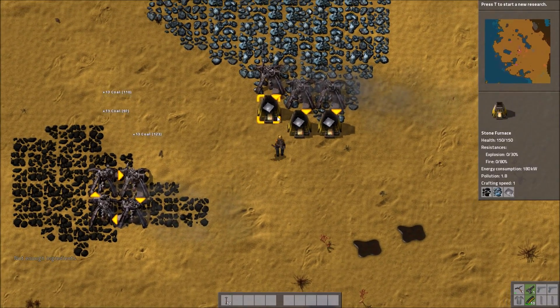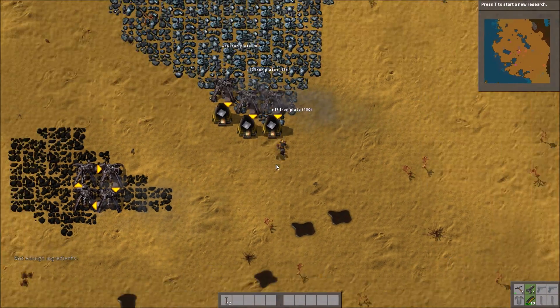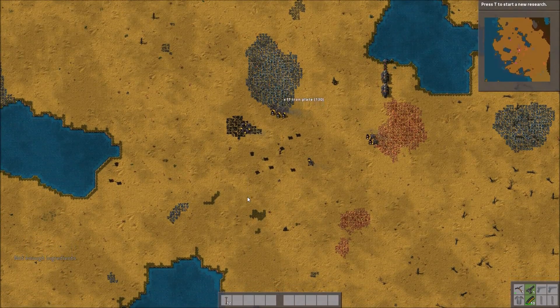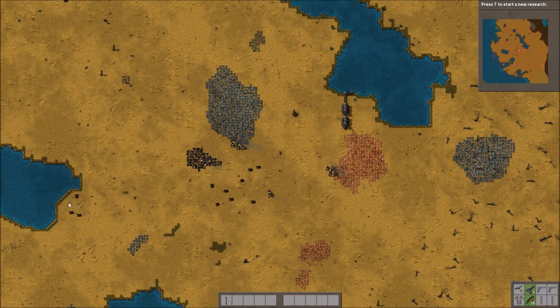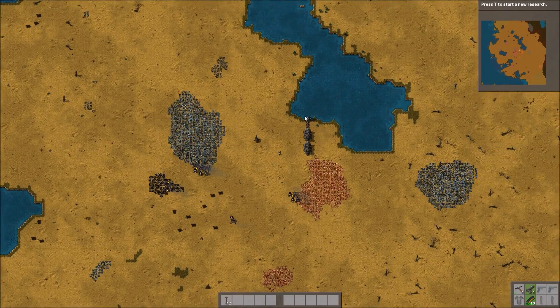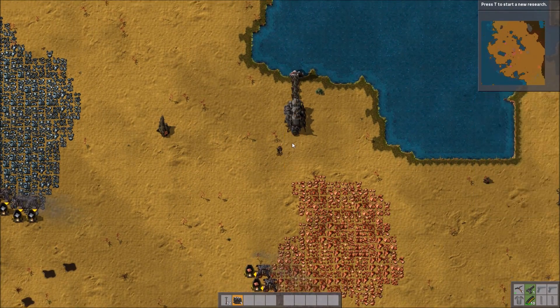Let's get some coal, we're going to need to get some sort of belt. I'm wondering — we kind of want the power system to be over here, not over here, so let's dig this up again.